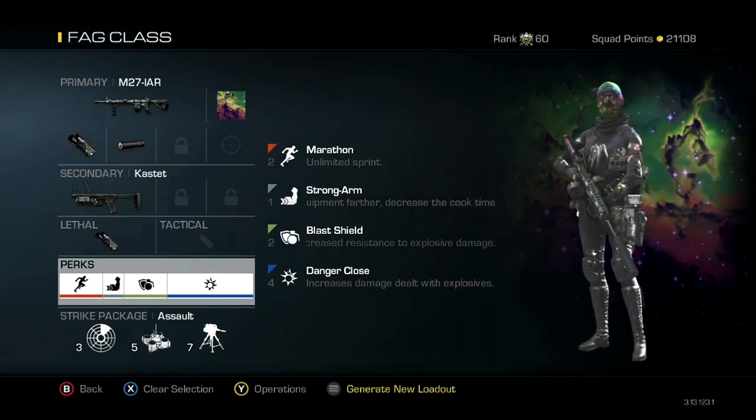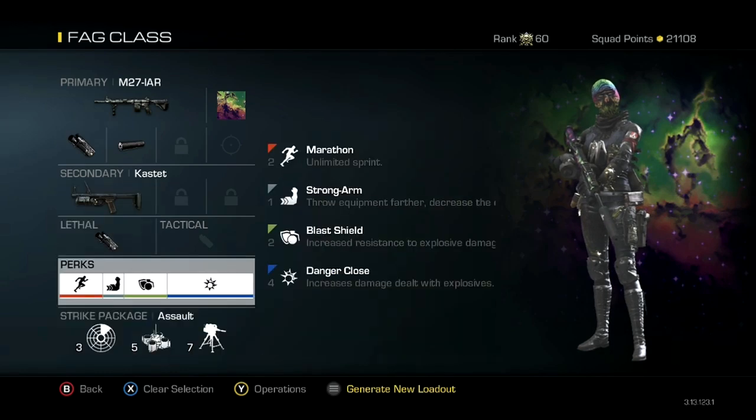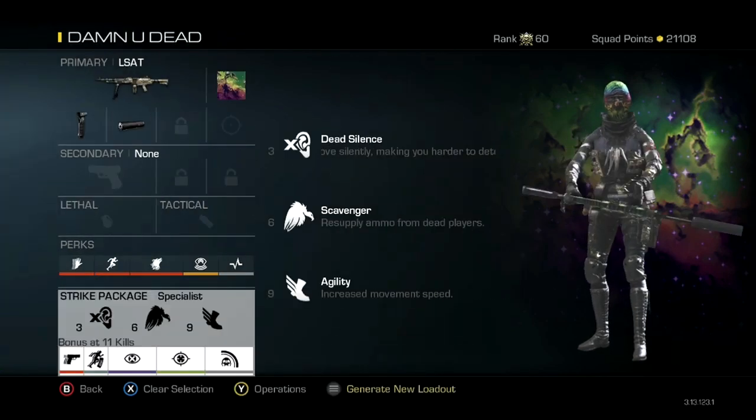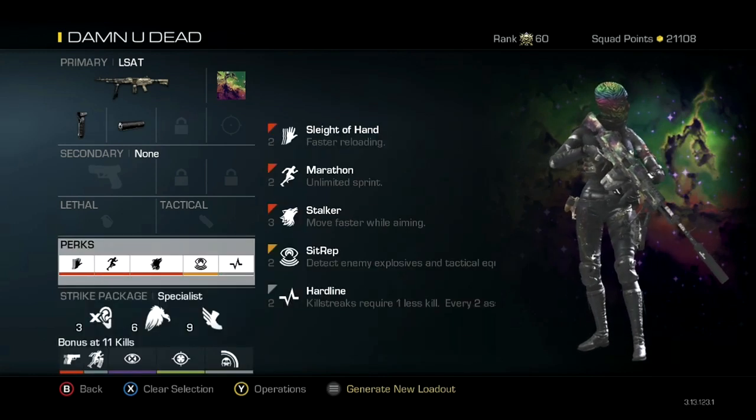This right here is my noob tube class — I named it that because this is what I do when people piss me off. All you've got to do is noob tube. I'm just noob tubing people right here — I got a couple of launchers on there. I usually don't use that class too much.